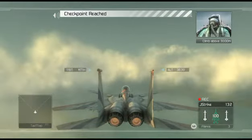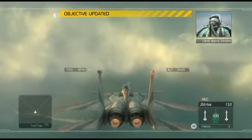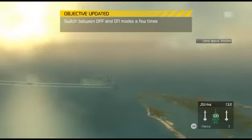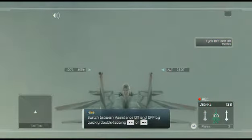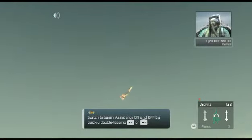Alright, let's get started. The first thing I want to go over is how to turn the alpha limiter off and on again. During missions, you'll have the option. Very nice. Try cycling the limiter off and on a few times. You got it, son. Okay, turn your limiter off, Crenshaw. We've got work to do.